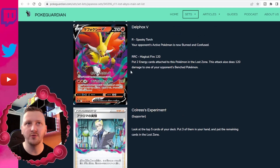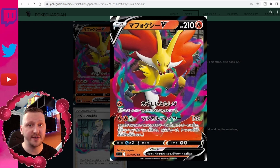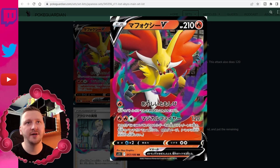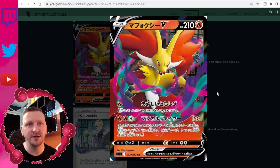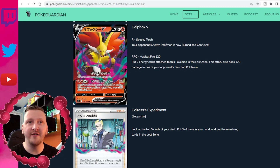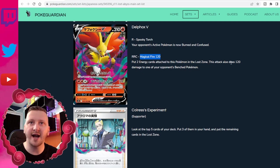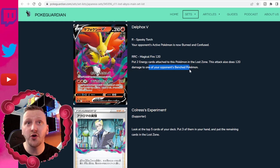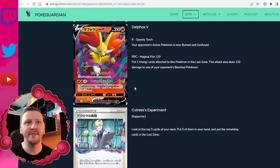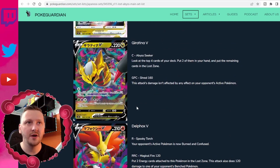We also have some Pokémon. The first one is Delphox V, and as amazing as it looks, I am asking — where is my Aerodactyl VSTAR? But I'm not complaining because this card is actually quite good. Your opponent's Active Pokémon is now Burned and Confused. Then we have Magical Fire for 120 — put two energy cards attached to this Pokémon in the Lost Zone, and this attack also does 120 damage to one of your opponent's benched Pokémon. Quite easy and good for people just starting the game.